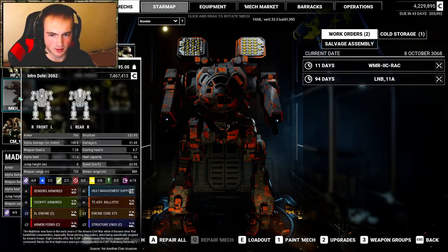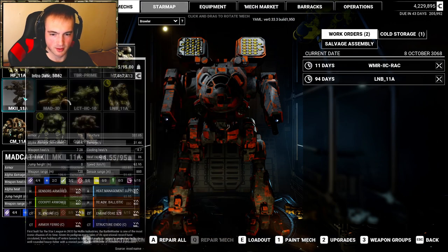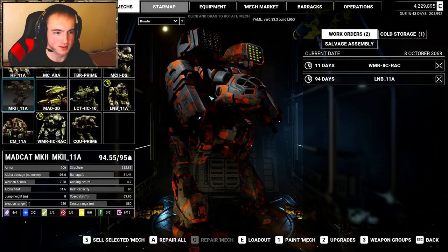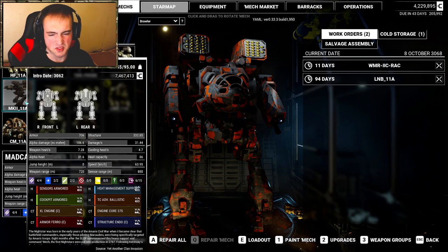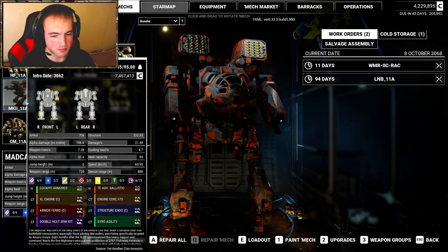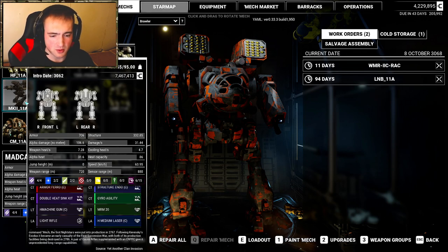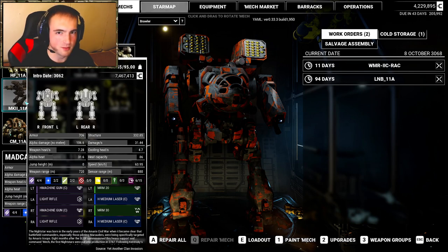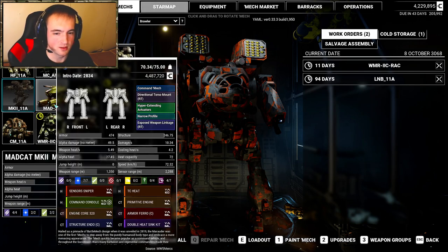We've got another Mad Cat Mark II — this one is from the clan invasion mod, so the textures are a little bit different, but I figured might as well have it in there. I kitted this one out with a medium range loadout: two MRM-20s, heavy machine guns, two light rifles, and two heavy medium lasers. I've never really done much with the light rifles so I'm kind of interested to see how those work. That was a more recent addition.